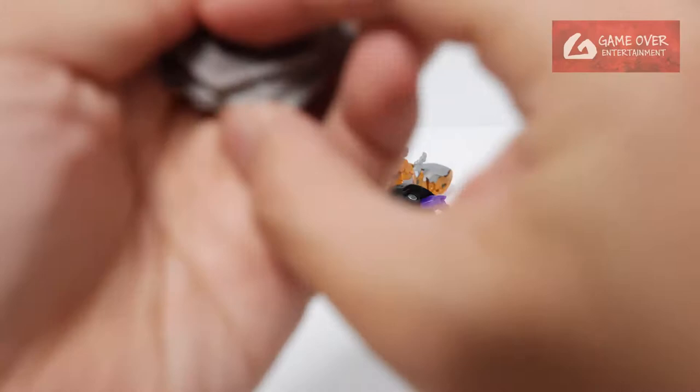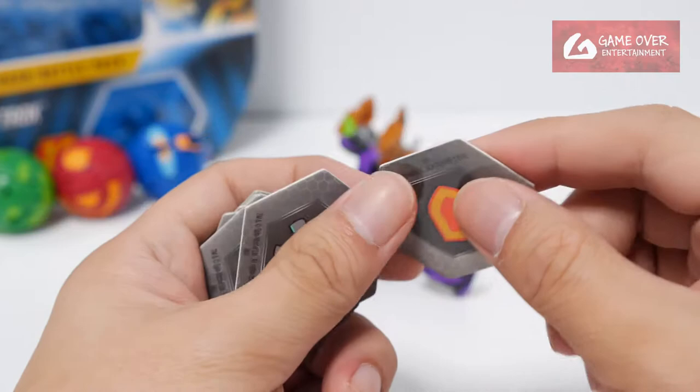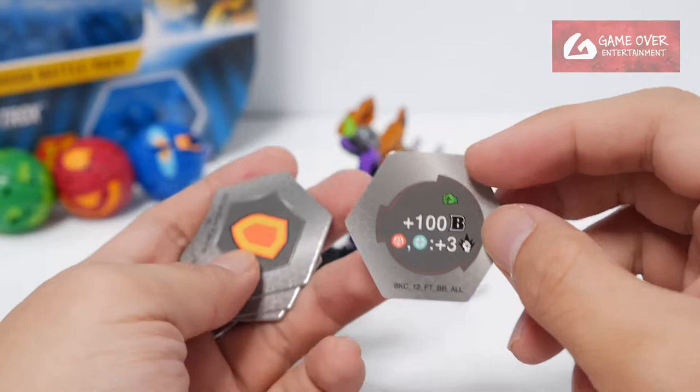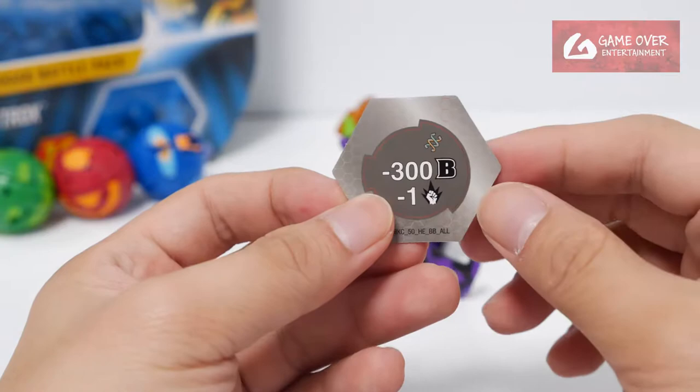Let's take a look at the cost cards. Green fist: plus 2 damage. Green fist: plus 100B, plus 3 damage — if you're Ventus or Haos. Shield: plus 200B. Helix: plus 300B, plus 3 damage — not bad. Shield: plus 150B, plus 1 damage. Green fist: plus 100B, plus 3 damage — for Pyrus and Haos. Shield: minus 100B. Shield: plus 150B. Helix: minus 200B, plus 5 damage. Helix: minus 300B, minus 1 damage.